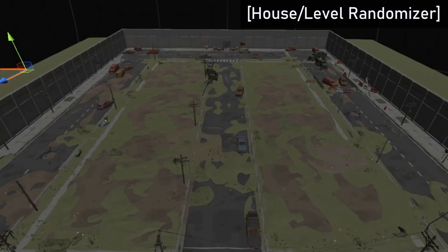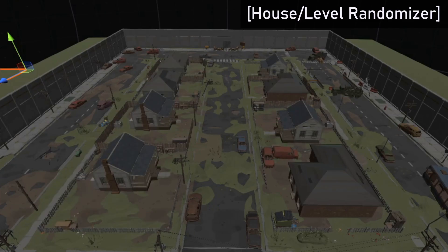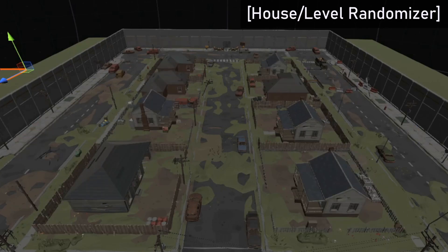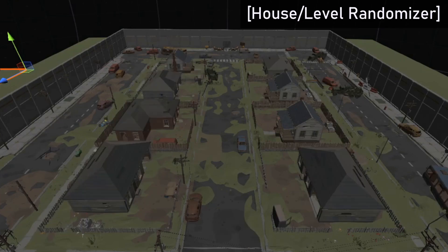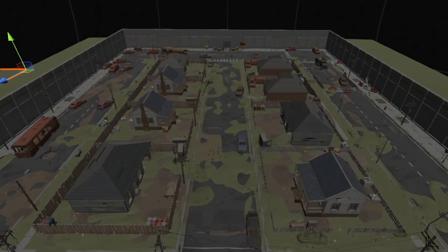With all that set, all I had to do was make a prefab and spawn it at specific points, so generating houses can now be quick and easy. And if I wanted to add more houses, I can simply add extra houses to the array. In the future, I'll have different layouts to spawn different house locations and also different house types. Shops and other facilities can be randomized using this method as well.